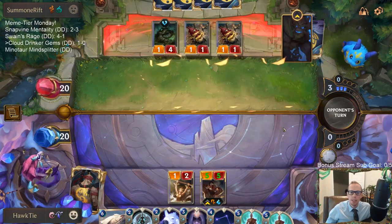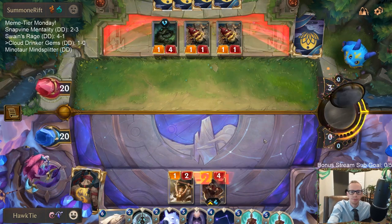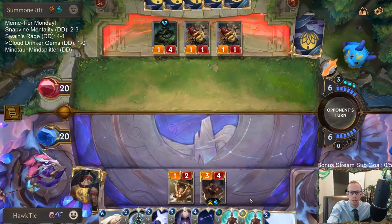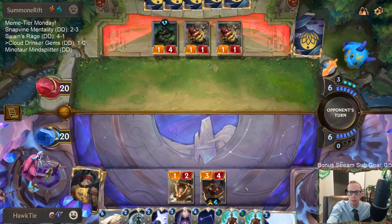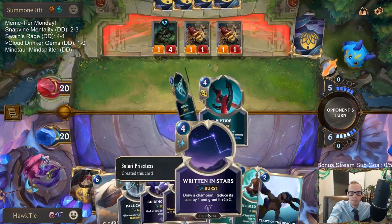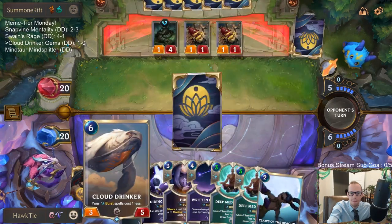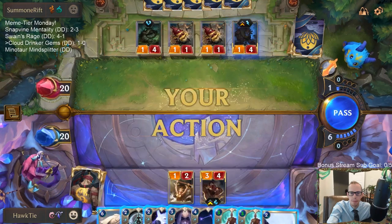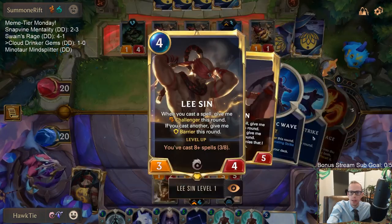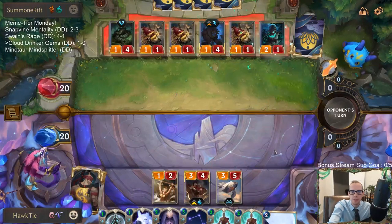Deep Meditation costs three mana this turn, but we're playing Cloud Drinker — so sorry Deep Meditation, we'll be playing Cloud Drinker and they'll go back to five mana, aka four mana. They'll be worth it. I'll tend this garden — Lee Sin's champion spell with Cloud Drinker costs one total mana to play both parts. That's pretty cool.